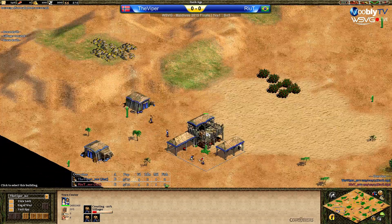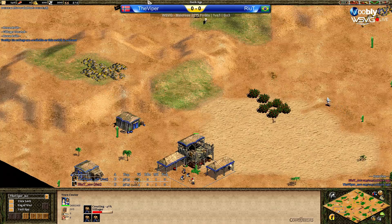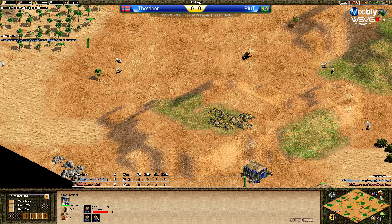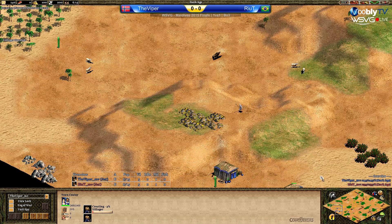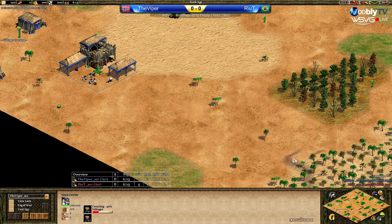On the point of view of Viper — not good at all. Look at this. There's so much open space next to the berries, next to the gold. He has no wood on the left-hand side, just very far away. I think it will be extremely tough for him to wall. Let's see what his strategy will be.